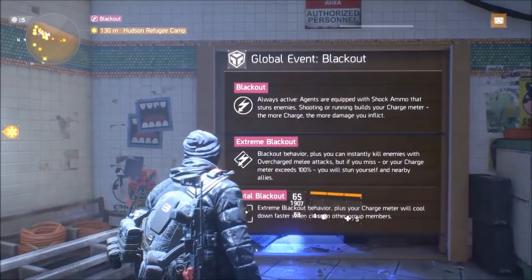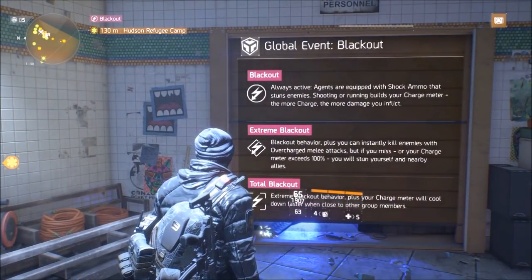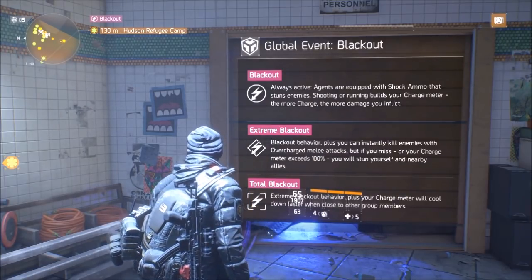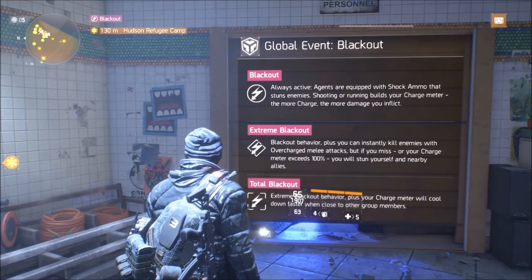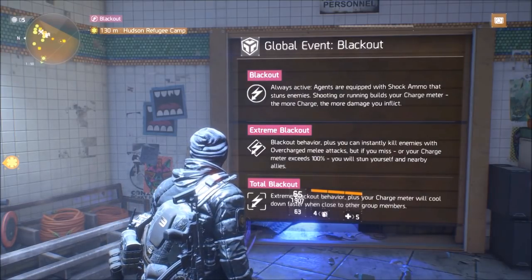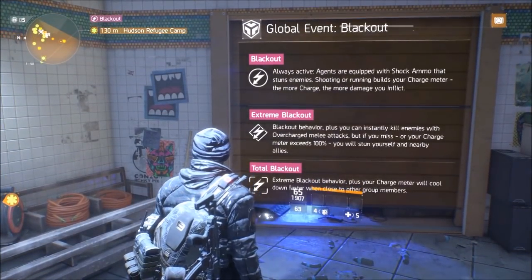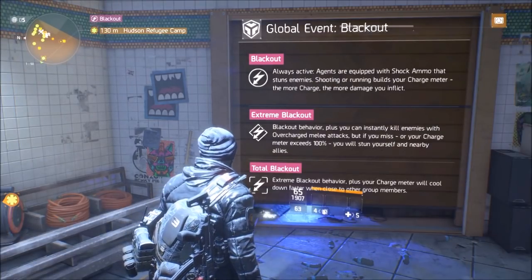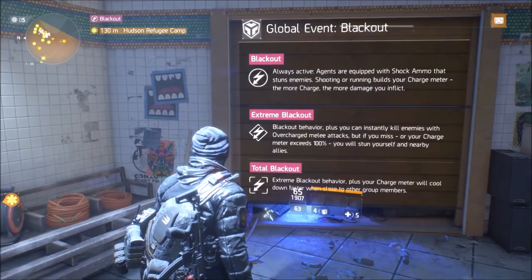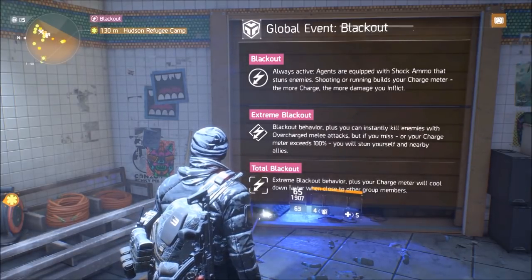So let's look at this really quick. The global event Blackout is always active. Agents are equipped with shock ammo that stuns enemies. Shooting or running builds your charge meter — the more charge, the more damage you inflict. So shooting your enemy will make the meter go up, as well as running. Extreme Blackout: Blackout behavior plus you can instantly kill enemies with overcharged melee attacks.